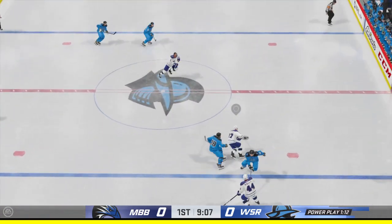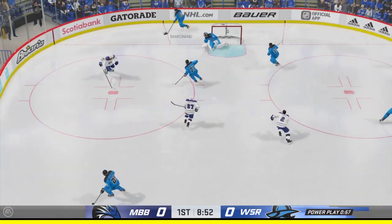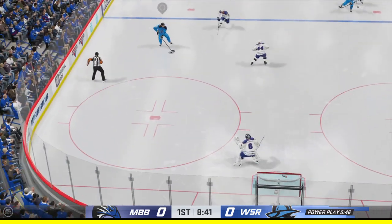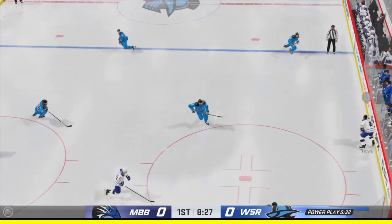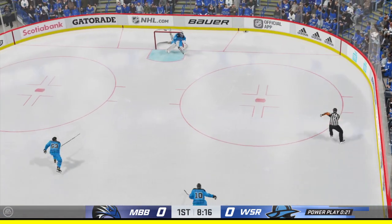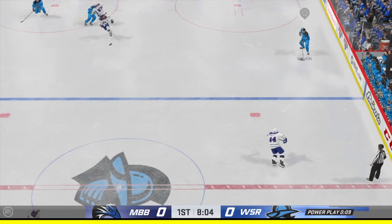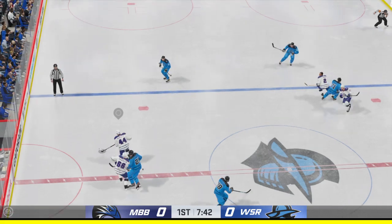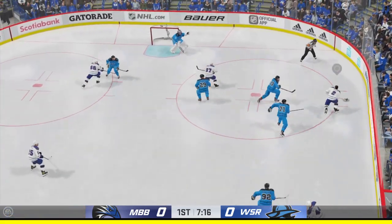Nice stick work to knock the puck loose. Dumps it into the O zone. Windsor's got the puck along the boards. The Knights take it across the line. Here's a shot denied by the goaltender. Sends it over to Howe, and the puck leaves the zone. Windsor's got a hold of it along the wall. And now he moves it to Dreisaitl — great stick work with the steal. Windsor's power play comes up empty-handed.